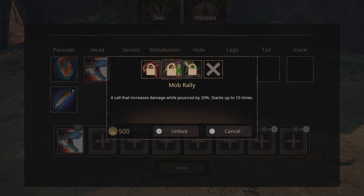Mob rally: a call that increases damage while pounced by 20%, stacking up to 10 times. Oh my goodness — with 10 raptors you could have 200% more damage. That's crazy.